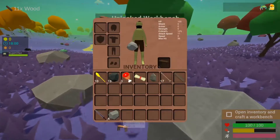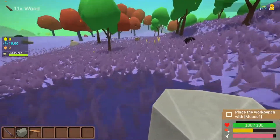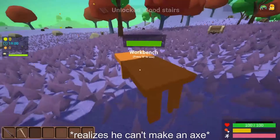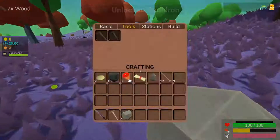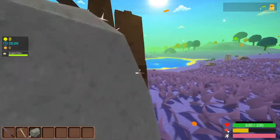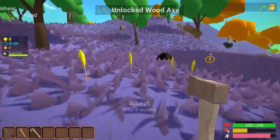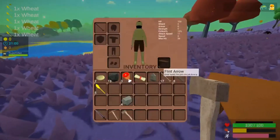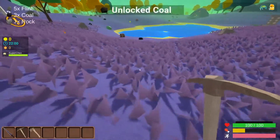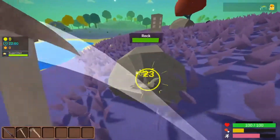We're going to be stockpiling a ton of wood during this whole run. For the workbench nuke to work - I'm literally one wood short. We have the Night Blade now, which is very, very good. Now we grab some rocks - we need a total of 40 rocks for the furnace.